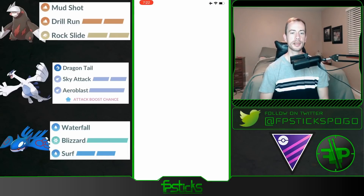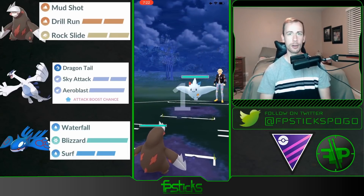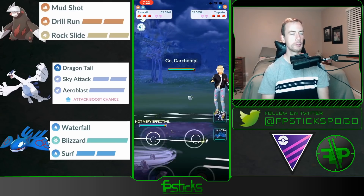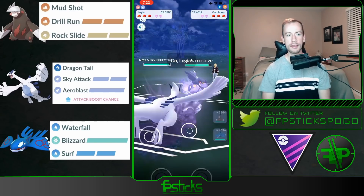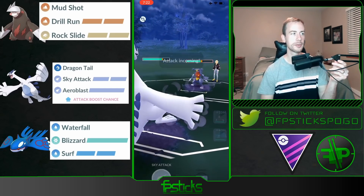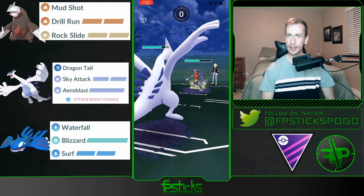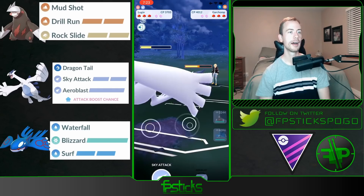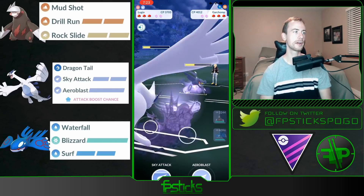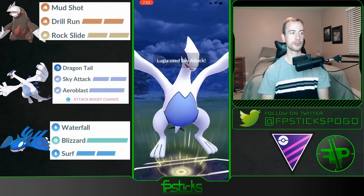What's up everyone, this is FP6 bringing you some Go Battle League battles here in the Master League Classic. I hope you all are doing well. I'm going to be featuring a team with Excadrill in the lead. My thought process for this was Excadrill has a lot of solid matchups against Dialga, it has play against Mewtwo, and it beats the charmers, so I felt like it was a fairly neutral lead.